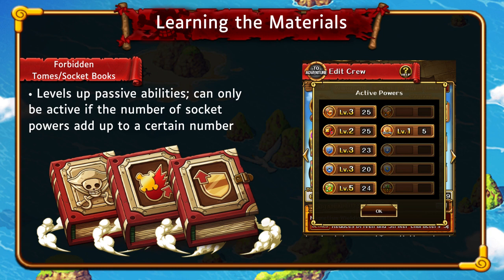The way to get those points is through these Forbidden Tomes or Socket Books. Two of them have specific images on them — those give you the specific ability shown — while one without an image gives you a random ability. So if you want special cooldown, go for the middle book; if you want damage reduction, go for the other one. You can get these books by playing a specific event island that comes up periodically in the event rotation.